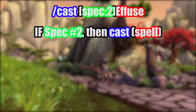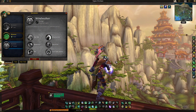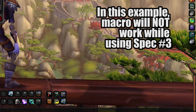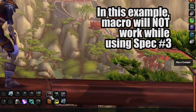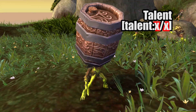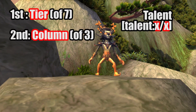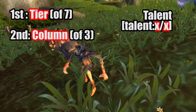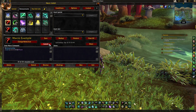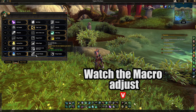To translate: if in second spec, then cast this spell. If even just one of your conditions within your brackets is not met, then the following spell will not be cast, and the macro will move on to the next spell in the sequence if you have written more. The talent conditional is essentially the same thing, except instead of a number that represents your specialization, it's a number that represents which specific talent you have chosen. The first number will be the tier, and the second number will be the column. There are three columns of talents. So if I'm using seven slash two, that means if in my seventh tier I'm using the second column talent, then the following spell in the macro will be cast.